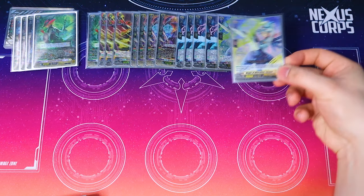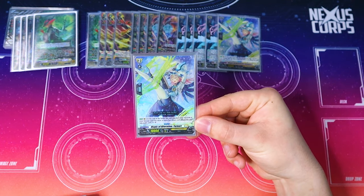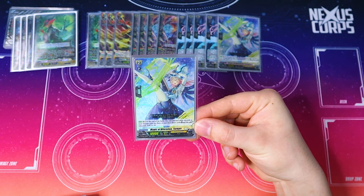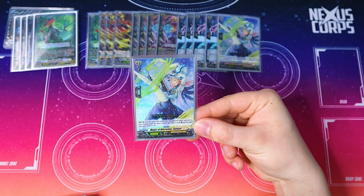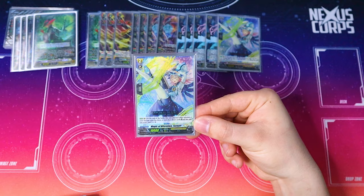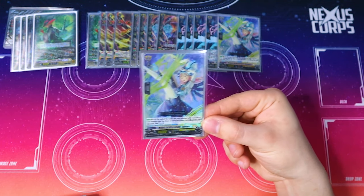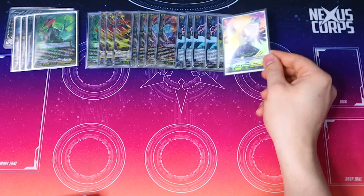Two copies of the Counter Charge unit. At the end of the battle this unit attacked while boosted, if you have three face-down cards in your damage zone, you can put this into your soul and Counter Charge. This fuels soul and helps you get Counter Blast back. You do Counter Blast quite a bit with this deck, so this is a very helpful card to get resources back.